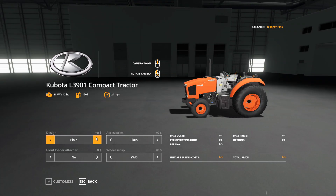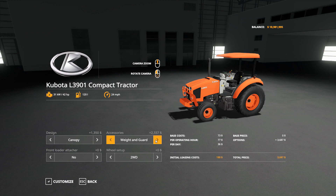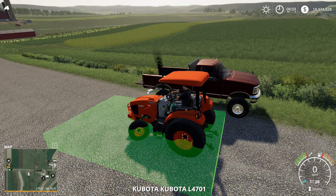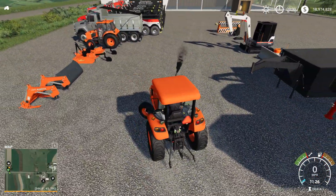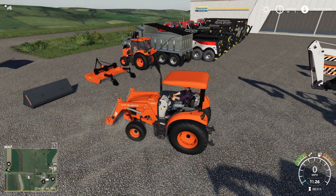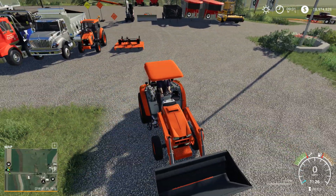I love this setup here. You have nothing, you have a canopy, and then you have the cab. We're gonna go canopy, accessories, plane weight guard, weight and guard, front loader attacher, and wheel setup - two-wheel drive or four-wheel drive, we're gonna go four-wheel drive. I absolutely love this thing. If you guys haven't noticed, I've put it in like two thumbnails now. This is awesome. It comes with the front loader.